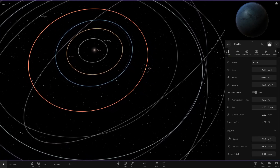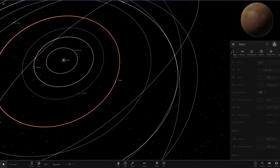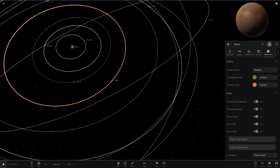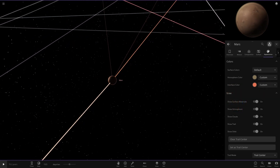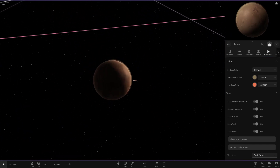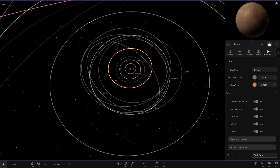Moving on to Mars, we've got a very turned-down red color — a very very light pale orange, sort of designed to match the surface of Mars. Here's the interface color, so it's like a very very pale orange. I think it goes with the planet itself quite well, along with its custom atmosphere.